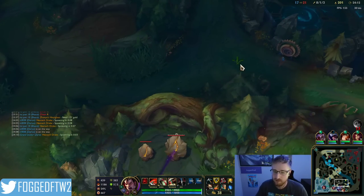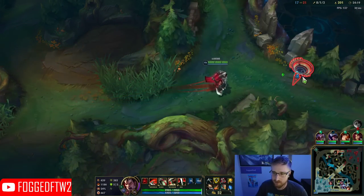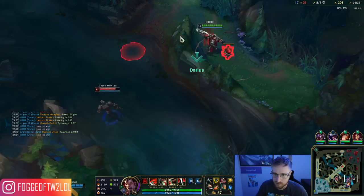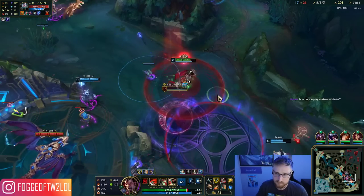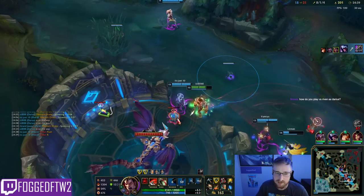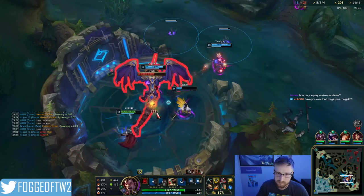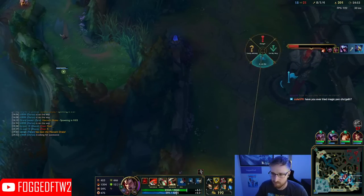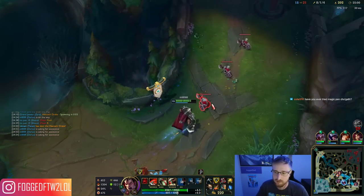We need to go for this Dragon. Gangplank is up here — he's the only one that really has high burst. I see Nasus, which I think canceled his auto on Helen. We should get this bot turret right now. Don't let them defend this.